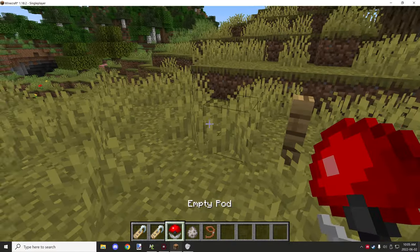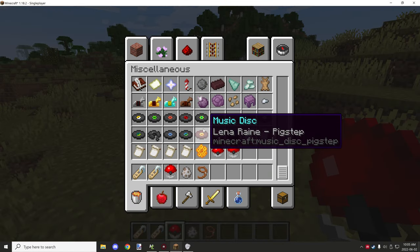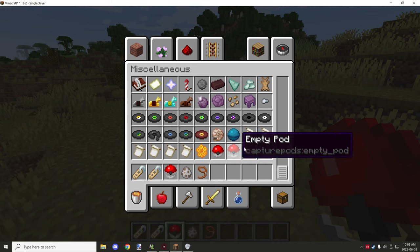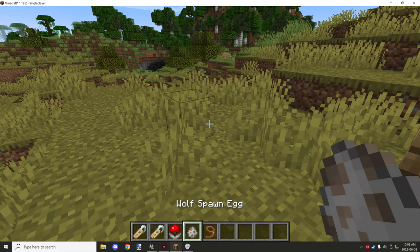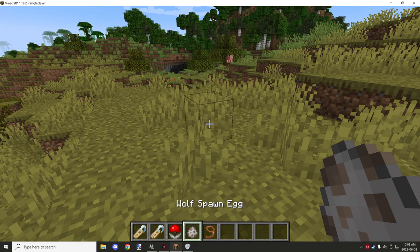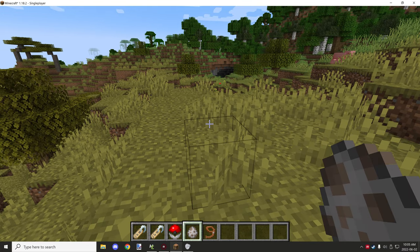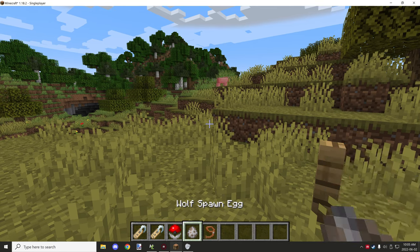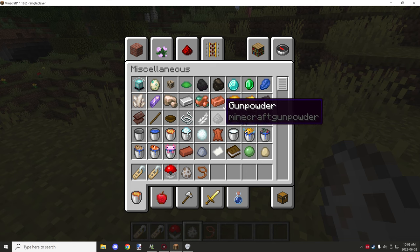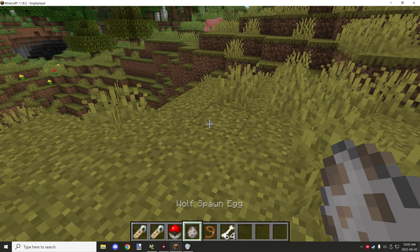So this is the empty pod, and there's also a filled pod under miscellaneous items. The filled one doesn't have any action right now because it's just a generic item — it's the empty pod we want. A lot of the entities will have to be programmed in by hand. For demonstration purposes I've set up a quick demo with wolves so I can show you how things work.